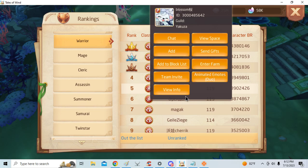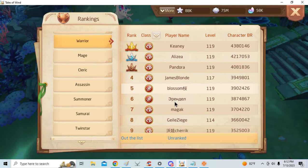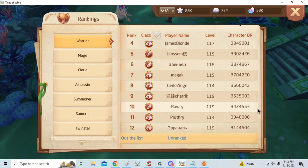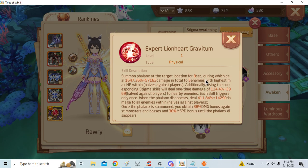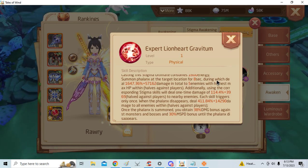Warriors — as in Berserkers — got a pretty good Stigma, but wait, they're still using the old Stigma. There are like no Berserkers out there. Expert Lionheart Gravitium — I think this one is the only one that's even remotely close to what Expert Void Magic gives, but it's quite debatable. Each skill triggers only once.